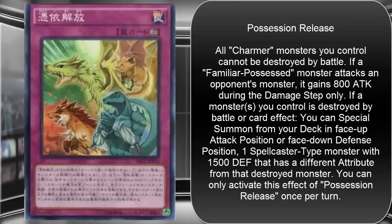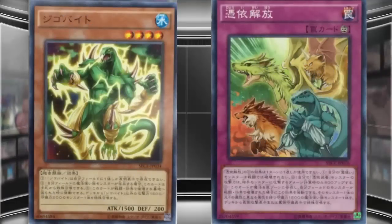This seems like another good card for Charmers and Familiar-Possessed. It's a way to protect the Charmer monsters since they're kind of weaker, and also a way to give Familiar-Possessed a little bit of an attack boost — even though they already had some really good attacks, this will make them a lot stronger. And if one of them is destroyed, you can Special Summon another one with a different attribute. It seems pretty cool. I can't wait to try it out. It looks like it's gonna be a lot of fun to test out on YGOPro or something. It seems like a great new card for them — I can't wait to see what else is in store for this archetype.